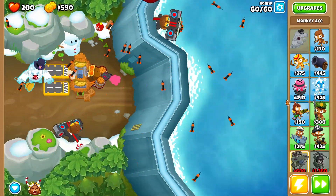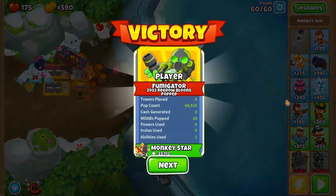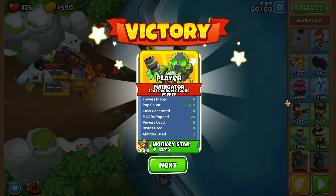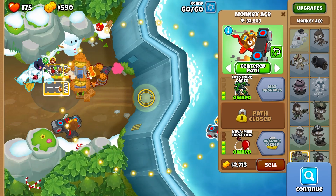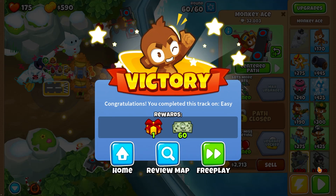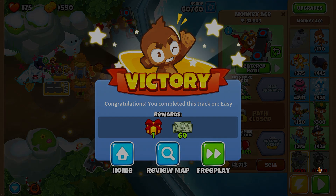Round 60 against the BFB — three, two, one, go! Oh yes, yes! And there you go guys, we did it! That's exactly how you beat Floor of Valerie in Deflation mode with no monkey knowledge. We only lost 25 lives but we beat it. The most damage went to the Never Miss upgrade — 33,000 and 32,000 damage. Special tip: at round 60, use Pat Fusty's Rally Roar after the BFB pops and you'll beat it with only a couple of life losses. Thanks for watching, see you next time!